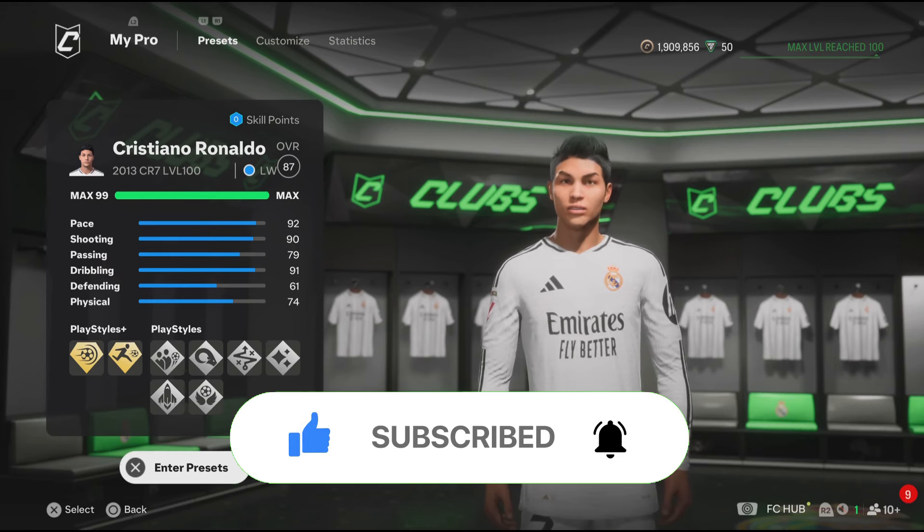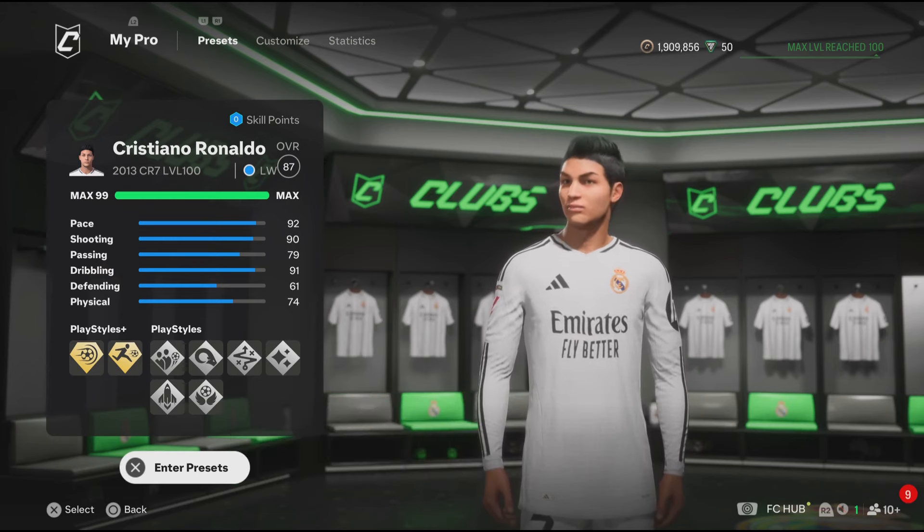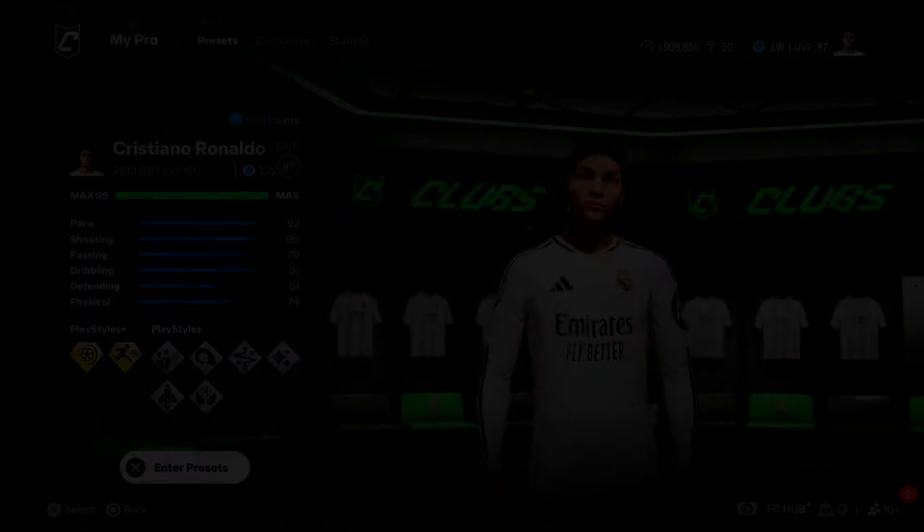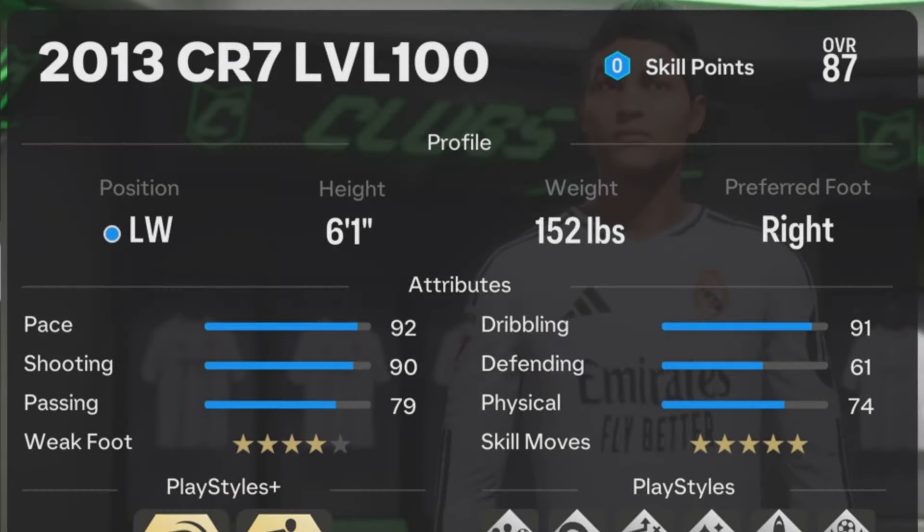Let's get straight to the video. We're going to start with the attributes. I'm going to be recreating Ronaldo's gold card from FIFA 13, which is 92 rated and it's a left winger. These two builds are very similar when it comes to the attributes.